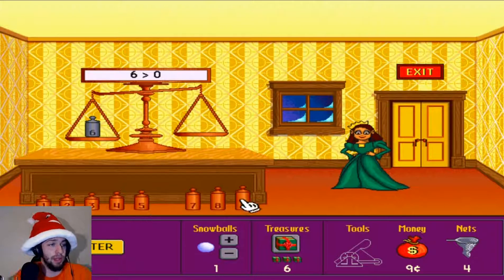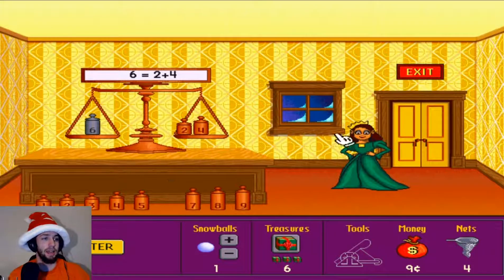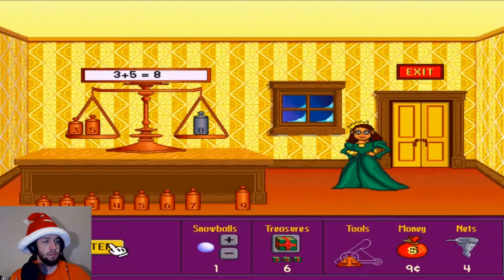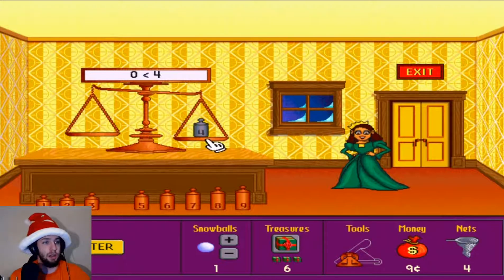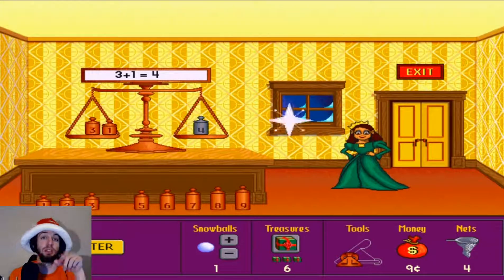Six is greater than zero, so I need to put down the equivalent of six. Six is greater than two... six is equal to two — yeah, okay. Enter. That's correct! I get a piece of my tool. Five and three: three plus five — yes, that's simple. We just have to balance the scales, make them equal. Another piece of the tool. Three and one — three is less than three, perfect. That's correct, simple math.